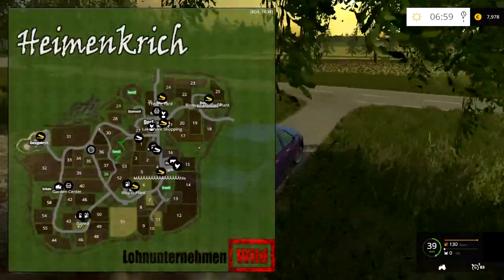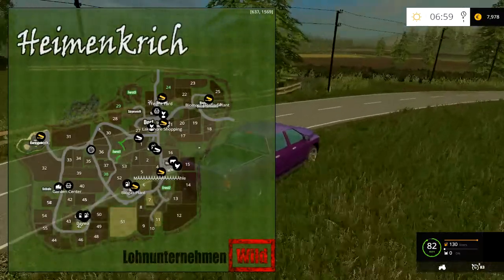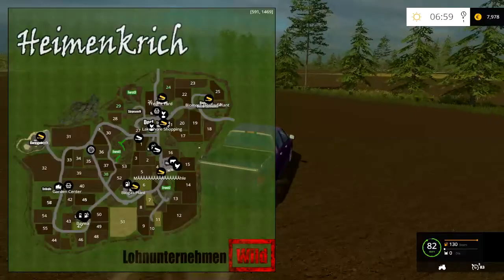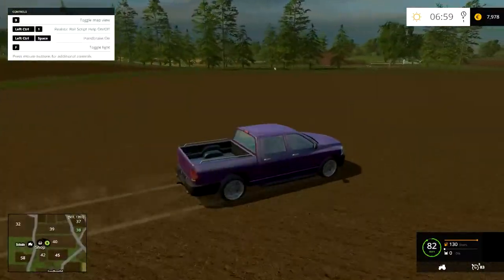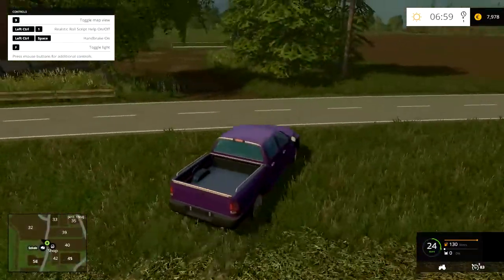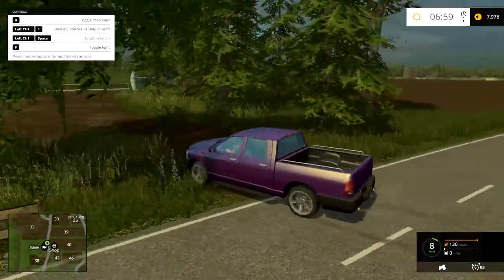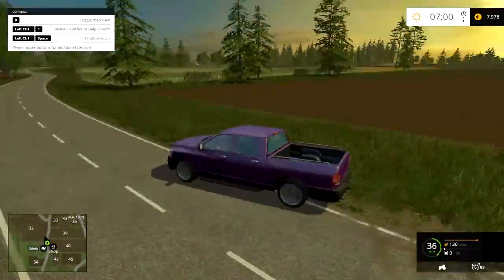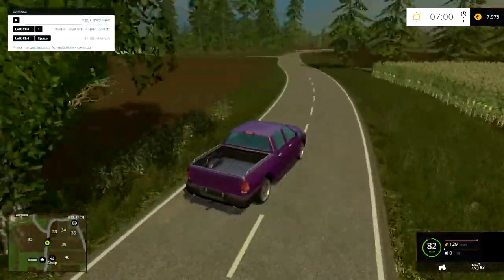Let's continue up to the Bergwerk. Let's see if we can shortcut it, go cross country just to save time. The garden centre is right there — just double checking there are no sell points in here. Apparently not because it doesn't exist. The sheep are there. The garden centre isn't actually there; that's the middle of a field.